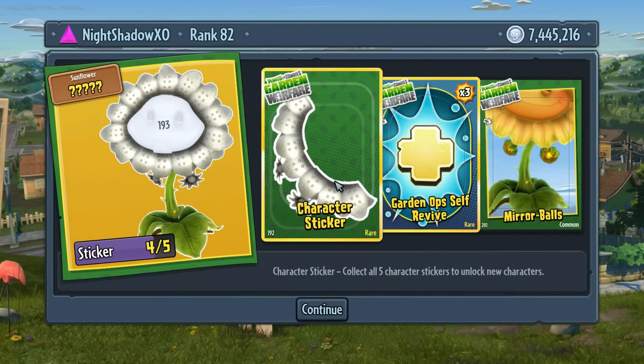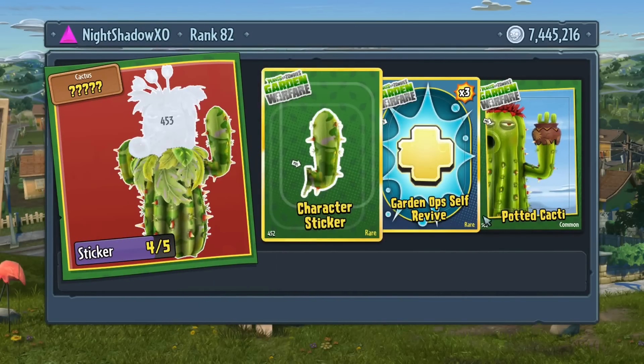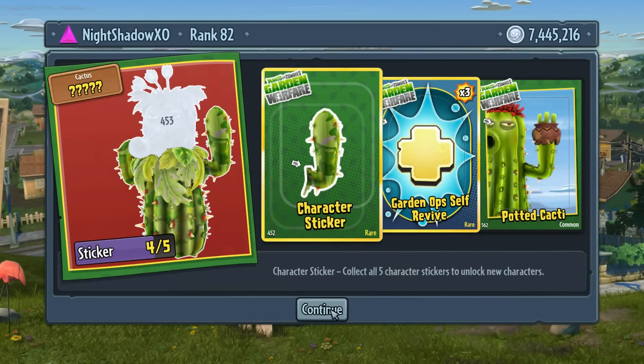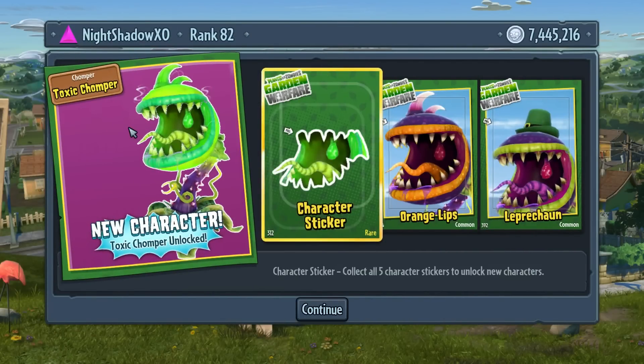And the Metal Petal side piece face. Toxic Potted Cactus - really! Garden Ops self-revive and the side piece arm for the Camel Cactus. And the last pack, guys - hopefully you enjoyed. Level ten Chomper piece - Peace Chomper unlocked, sweet!